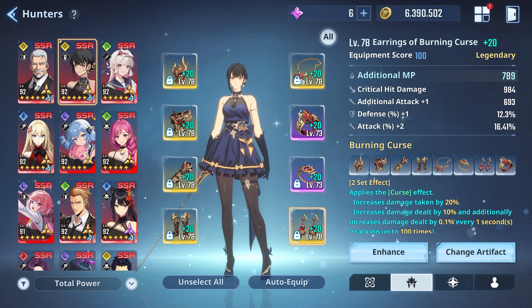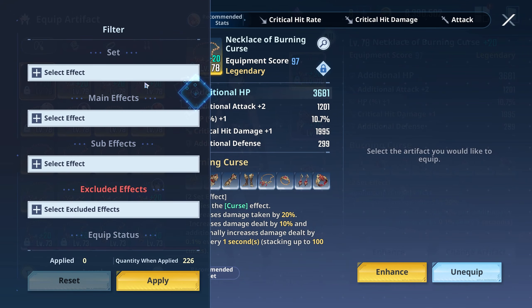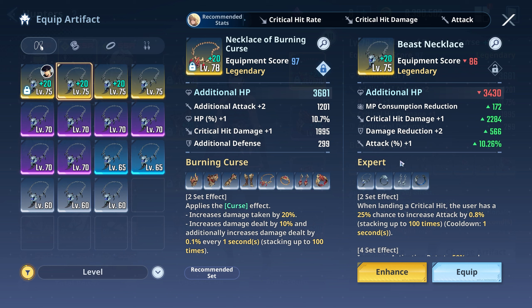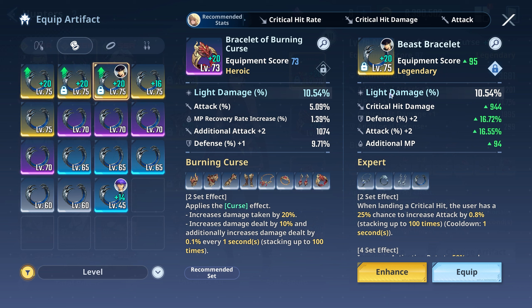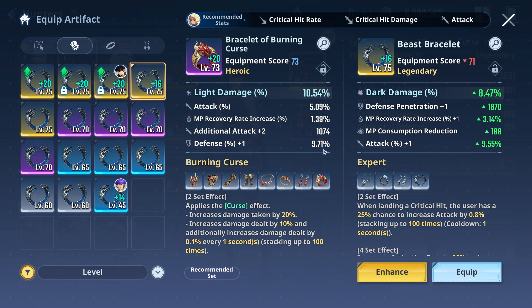You could also go four-piece curse and four-piece expert. The stats you're looking for are exactly the same. On the necklace you want crit hit damage, attack percent, or additional attack. On the right side you'd want crit damage and attack. For this piece you want light damage — Genu currently has my light damage piece because it's the best piece for him. If I gave him the dark one we'd be losing attack, and I do want that attack.